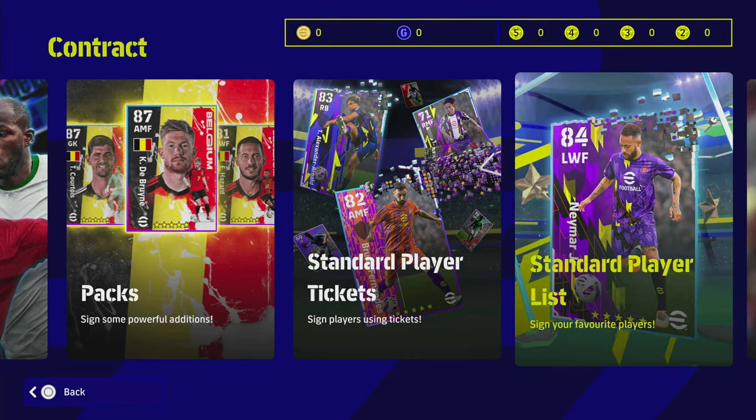You've also got objectives — free objectives, career objectives, and campaign objectives. As you score goals and play games you'll unlock these organically, so don't worry about them. They're just in-game objectives you clear by scoring goals, keeping clean sheets, signing players — you can see we've already done all of these. We receive our reward of 16,000 GP total from those objectives.